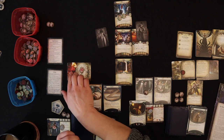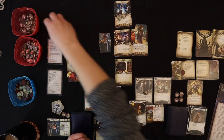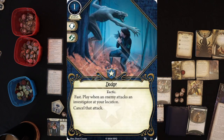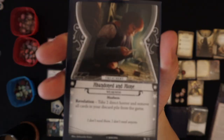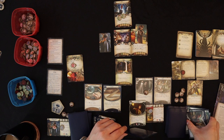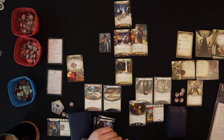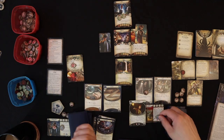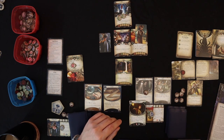Upkeep: enemy re-engages, we flip turn markers, get a resource each, and draw cards. Roland draws Dodge — essentially a cancel on an enemy attack, which is a great draw. Wendy draws her second weakness — Abandoned and Alone: take two direct Horror and remove all cards in your discard pile from the game. Wow, her weaknesses really suck. That brings Wendy up to three Horror and we can't reshuffle those discarded cards back in. It also essentially negates a card draw for us.